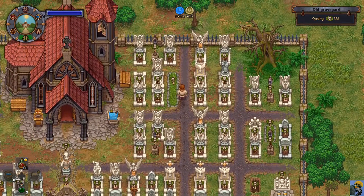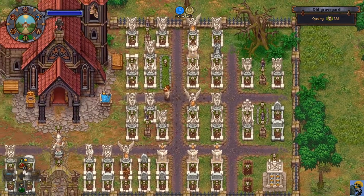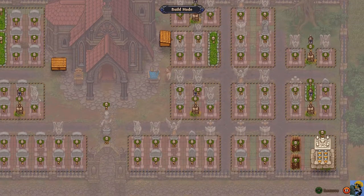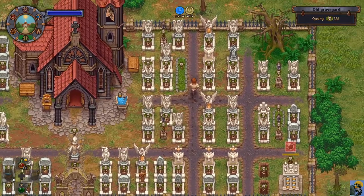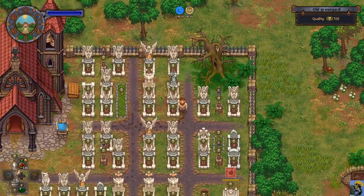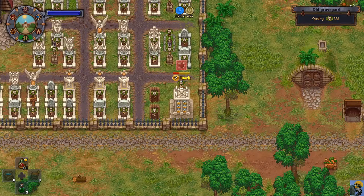In order to put the columbariums in the correct spots, I'm going to have to do some remodeling, and that's fine. For the time being I'll remove this, and I need to put the columbariums here, down here or over here, and then up here in this plot so that I can maximize their point value.